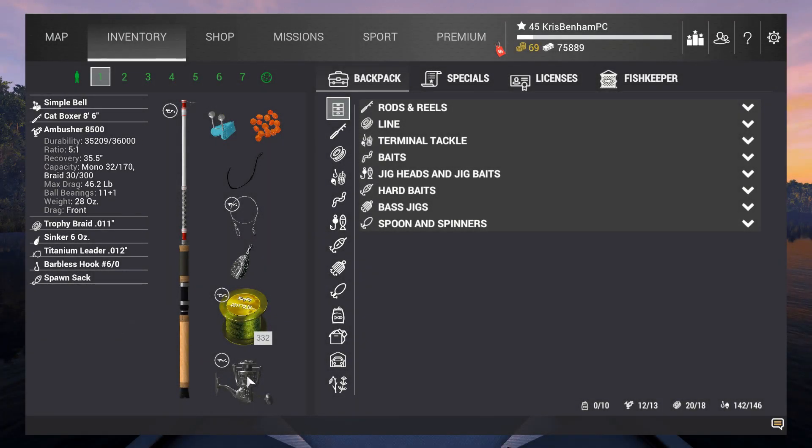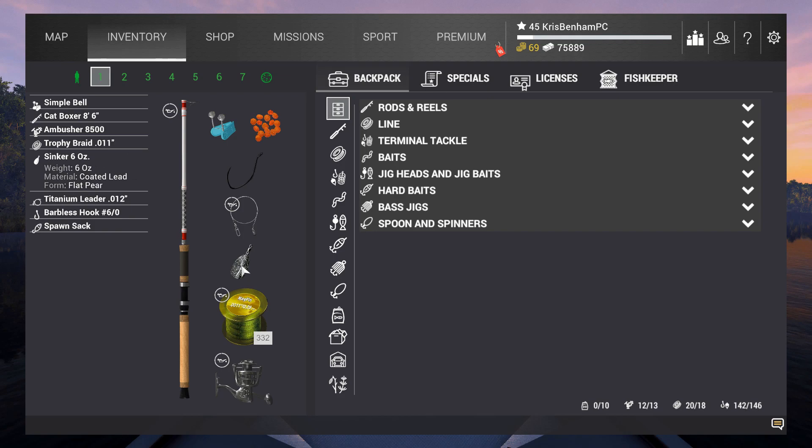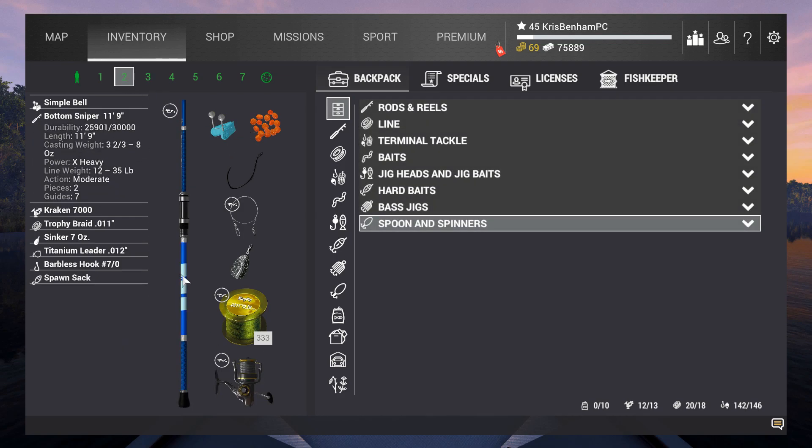Here's the setup for this one at San Joaquin for white sturgeon — basically money farming. I've got a cat boxer and two bottom snipers. My three bottom rods are the only ones I use out here. You definitely want to have spawn sack on here; I know other baits will work, but spawn sack works better than any other bait I've tried.